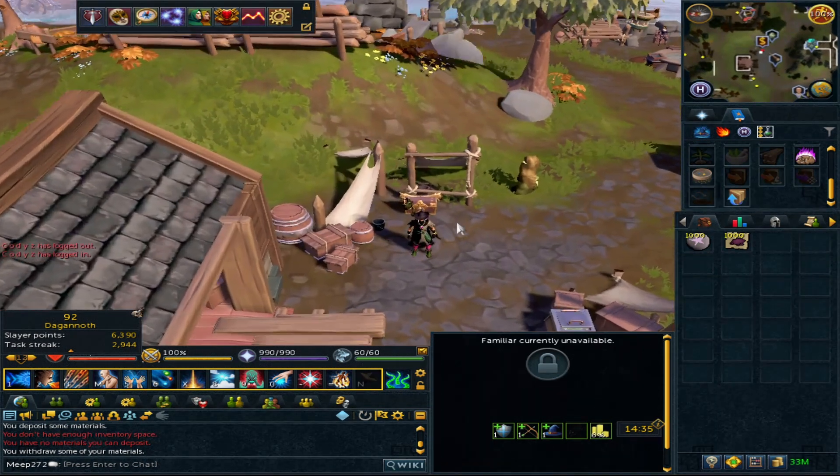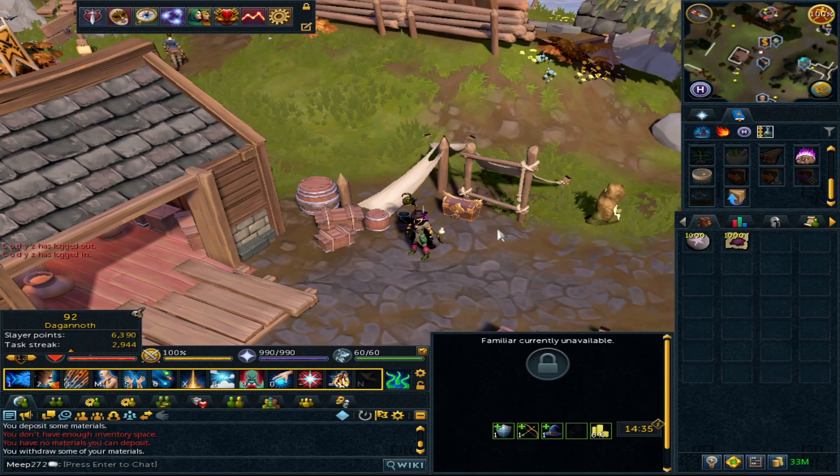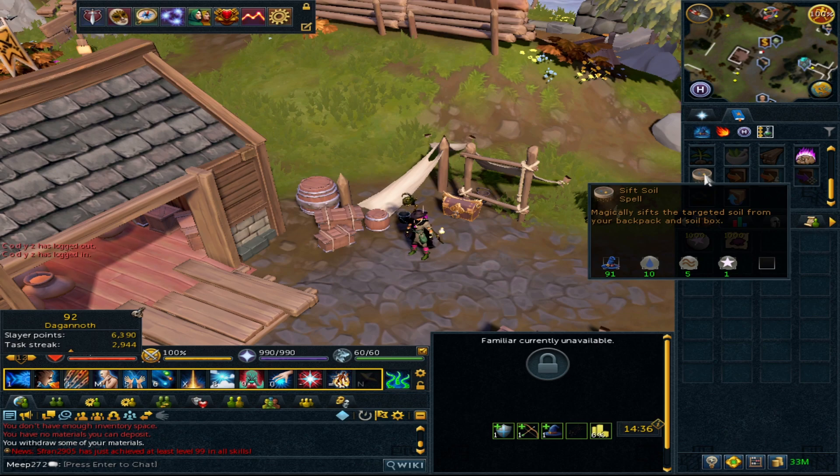Hey guys and welcome to the next video in my RS3 money makers. In this video we are going to be using the skill archaeology. Archaeology has a chance to make GP through the use of sifting soils. Recently the lunar spell book has had an update where you can sift soil through the use of the lunar magics.